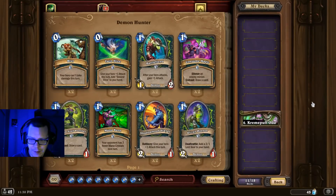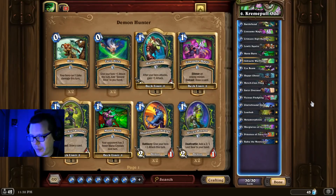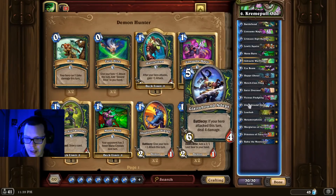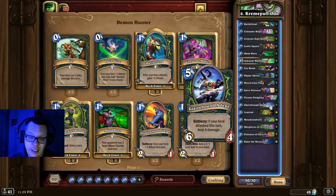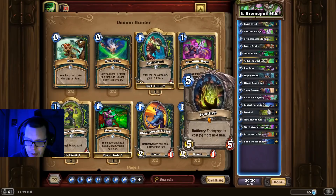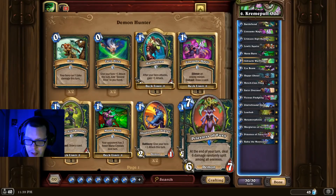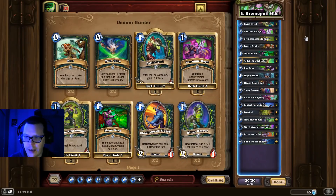At number 6 we have Cream Puff's Odd Demon Hunter. Although the deck has been nerfed twice, it's still really strong. Cream Puff jammed this to around 500 Demon Hunter wins. It's basically similar to Odd Rogue or Pirate Warrior — you play your one-drops, try to cheat out some Happy Ghouls, you've got your Hench Clan Thug for synergies, one Vicious Fledgling, and your Glaivebound Adept which is still a 6/4 doing 4 damage. Then you finish with Metamorphosis, Warglaves of Azzinoth, and Priestess of Fury — just a really strong aggro list to ladder with.